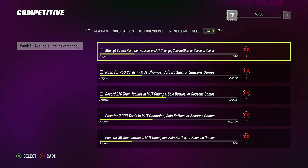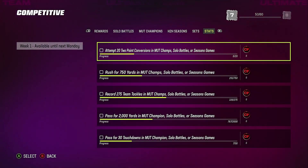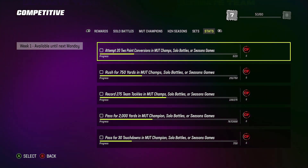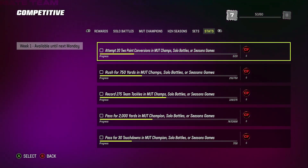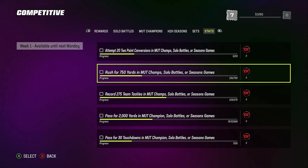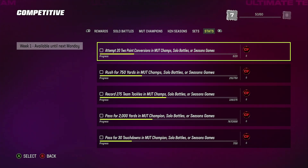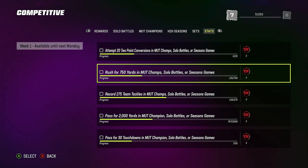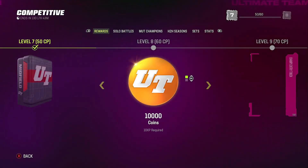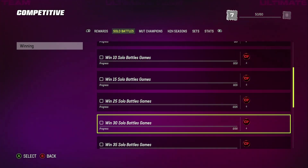I felt like playing MUT Champs today, so that's why some of these objectives are already complete. But just so you guys know — I don't play MUT Champs specifically to complete these objectives. If they happen to get completed during MUT Champs, that's cool, but I get them done in solo battles as my main thing because it's the easiest. I usually get them done within the first four or five games. Make sure you get these done — I always encourage solo battles, but you can do it in MUT Champs or season games too.